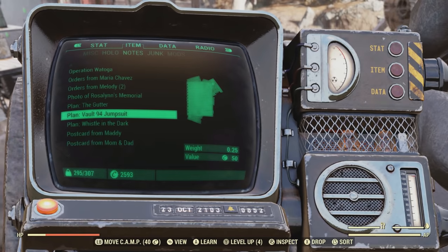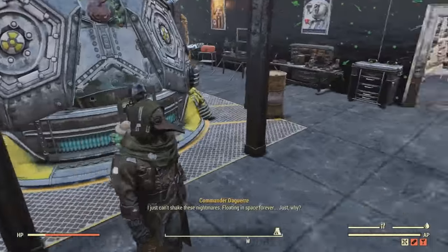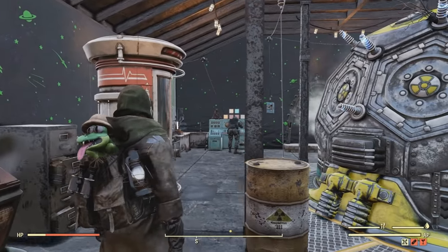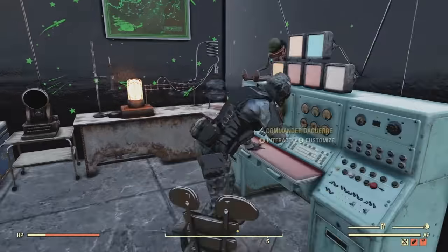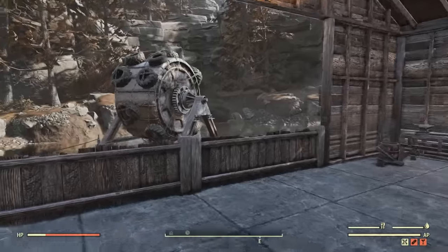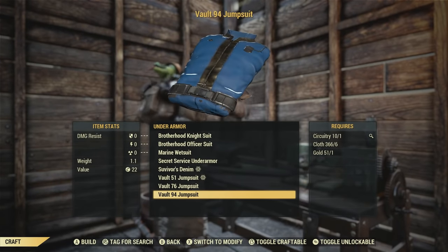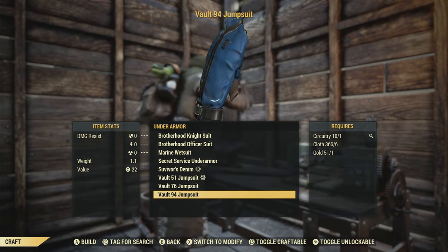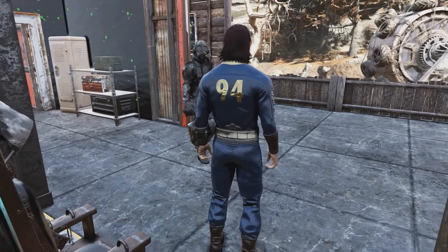The other outfit you can get from the Daily Ops is the Vault 94 Jumpsuit. The difference is you get a plan for the Vault 94 Jumpsuit, so you can just craft it. As for the Special Ops Mask and Suit, you have to acquire those individually by completing a Daily Op — there's currently no plan for that outfit, making it more rare. The Vault 94 Jumpsuit is crafted at an armor workbench as Under Armour, requiring just one circuitry, six cloth, and one gold. It looks like a typical Vault Jumpsuit, except on the back it has the number 94.